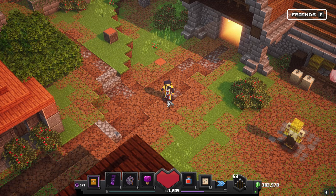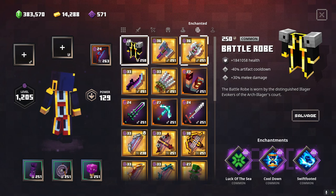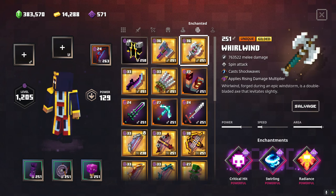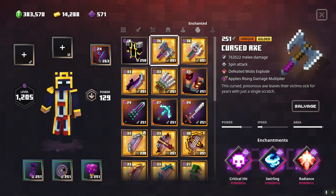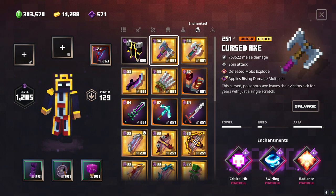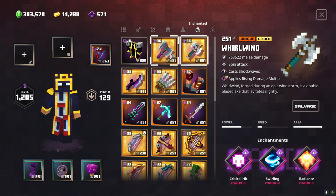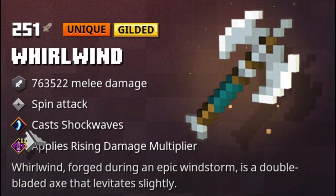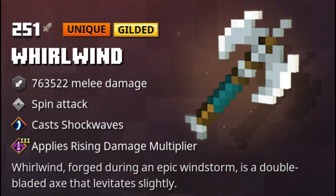And at our number one place, we have the Whirlwind Axe. I was really trying to choose only one axe — if I chose both, Cursed would probably be at second, but I decided to go with the Whirlwind. These two axes have the exact same enchantments, except one of their abilities is different: one has Mobs Explode, and this one has Shockwave.